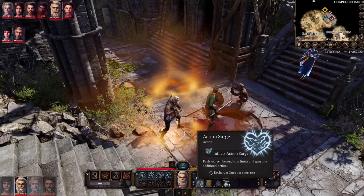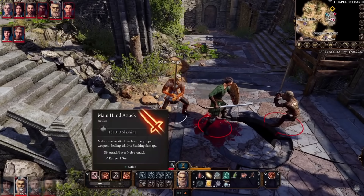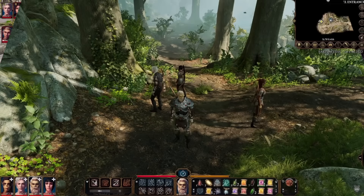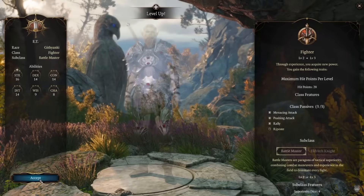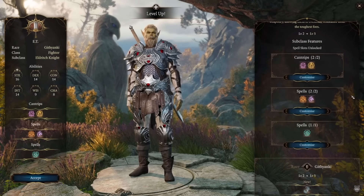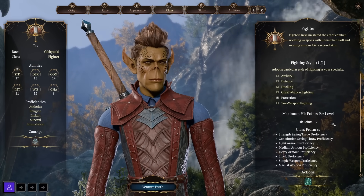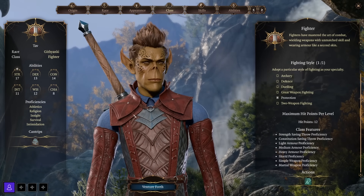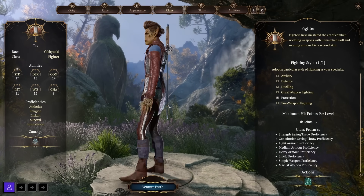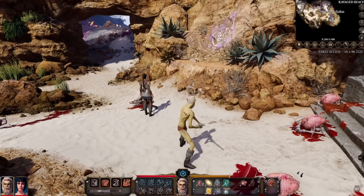How you want to play your Fighter is really up to you — go strength-based with heavy weapons, be a dexterous fighter shooting bows or wielding lighter weapons, or go all in on being as tanky as possible with a shield and heavy armor. The Fighter gets to choose a fighting style to help specialize — Two-Weapon Fighting if you want to dual-wield, or Defense if you want to increase your armor class and be beefier.